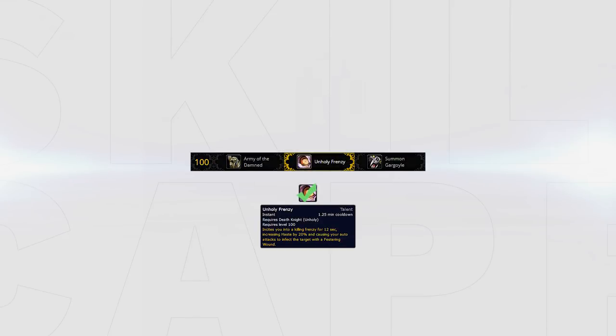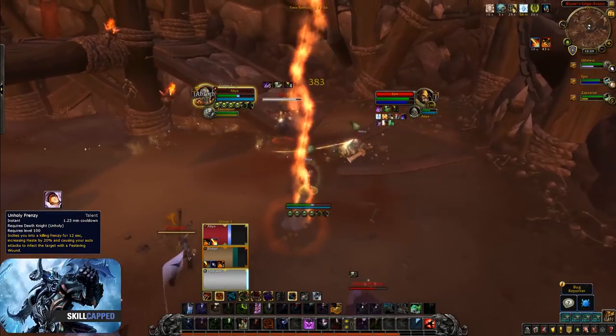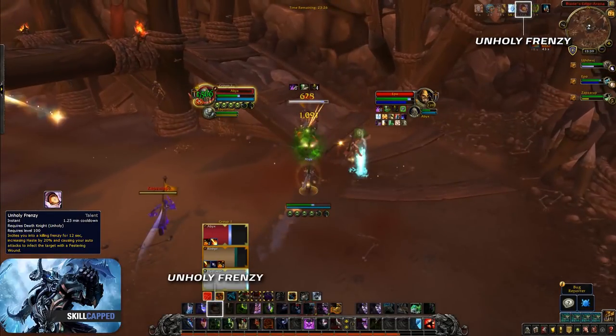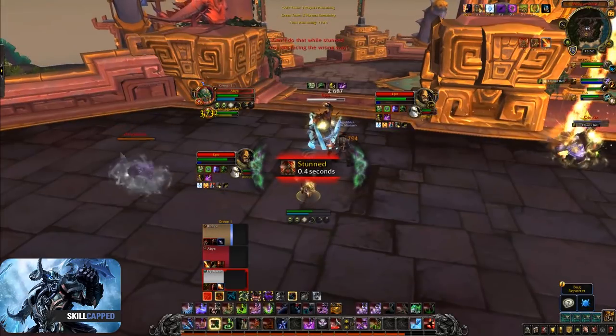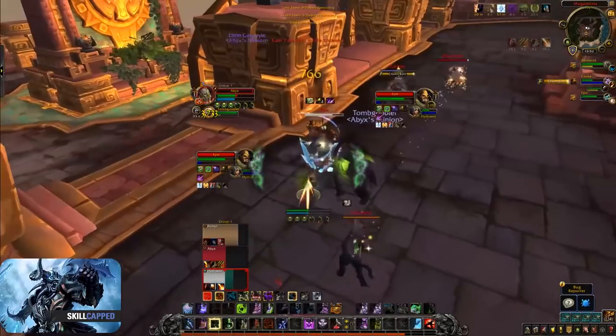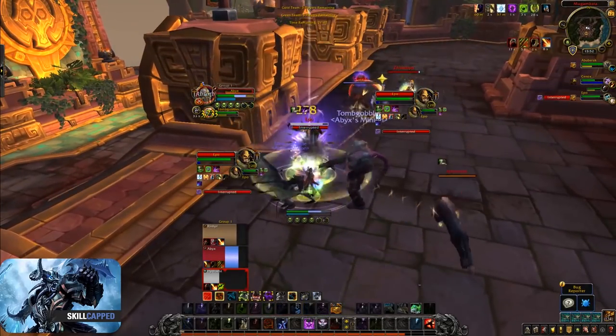The best pick in this tier is Unholy Frenzy. Unholy Frenzy increases your haste by 20% for 12 seconds and causes your auto attacks to apply a Festering Wound to the target on a 1.5 minute cooldown, allowing you to burst frequently. Summon Gargoyle can be used instead but has a long cooldown. Summon Gargoyle is a big cooldown that can finish games quickly and makes you very bursty — use it when you know it will be a quick game or versus teams where you struggle to connect onto the kill target, for example versus mage teams.